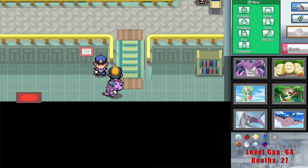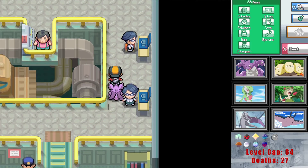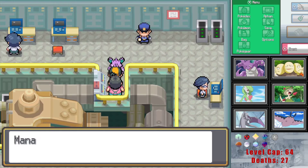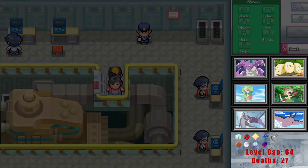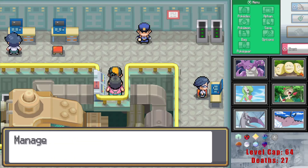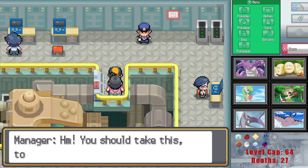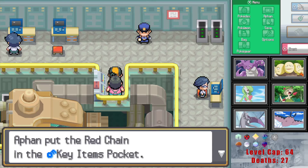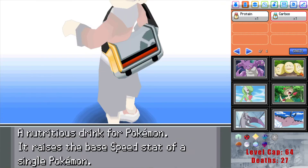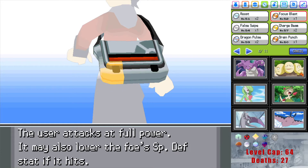Could try Shuckle to stall out an ice type. There's Walrein. I guess I'll talk to this guy back here. TM 57 is Charge Beam — that's what he was talking about I assume.